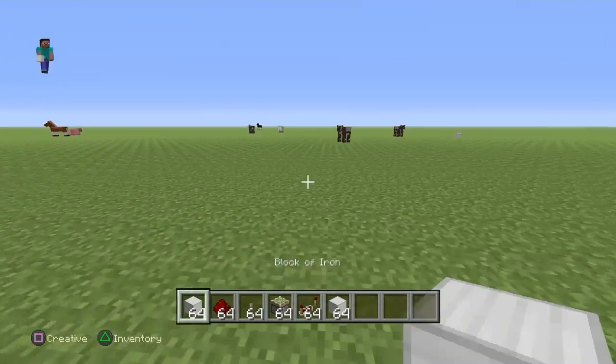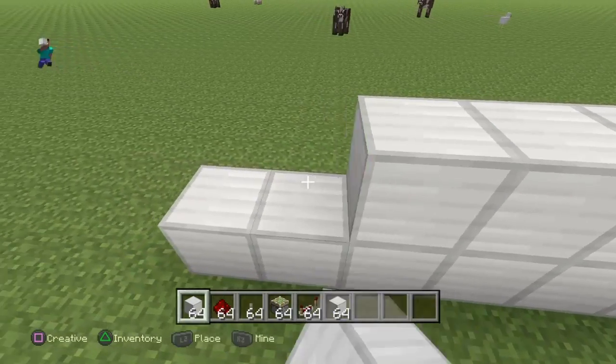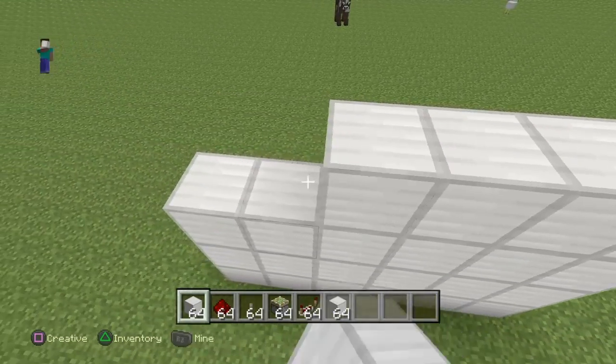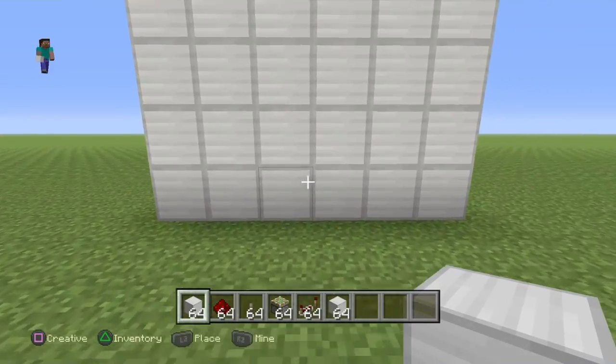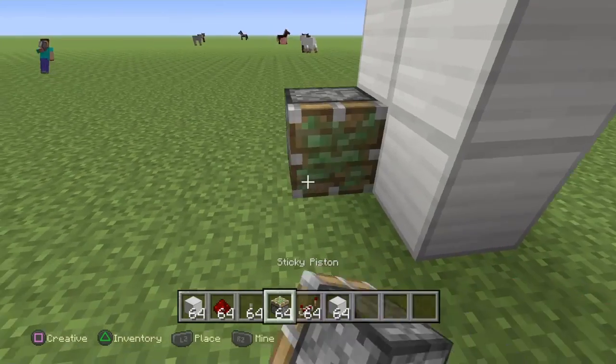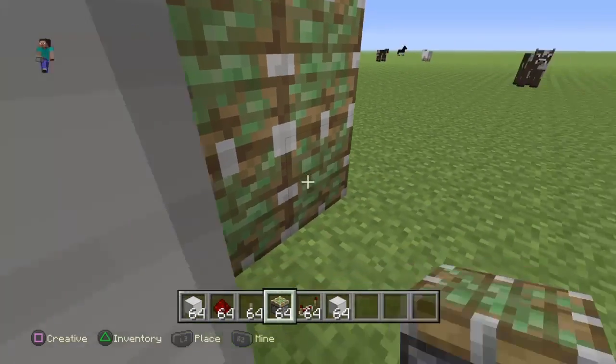So to start, say this is your wall — it can be made out of anything, any material. Just build up your wall, nothing special. You can put this inside a mountain or whatever. Then put two sticky pistons on each side, or four, like that.